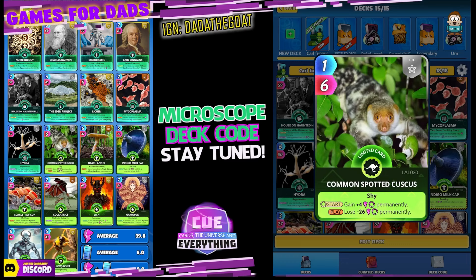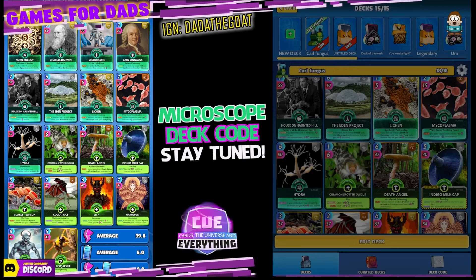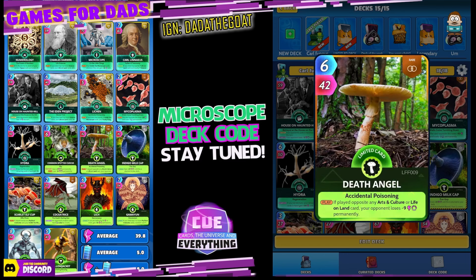The life on land cards. First one up is one we want to try and lock up with Indigo — the Common Spotted Couscous. 1 for 6. On the start, gain plus 4 power permanently. And if you do play it, you lose minus 26 power permanently. Next card is a funky fungus — Death Angel. 6 for 42. I've never used this one before. On the play, if played opposite any arts and culture or life on land card, your opponent loses minus 9 power permanently.